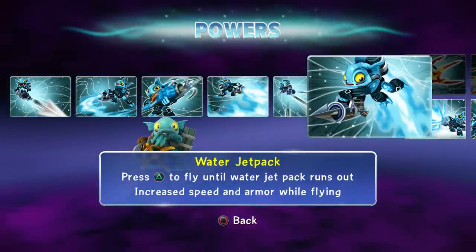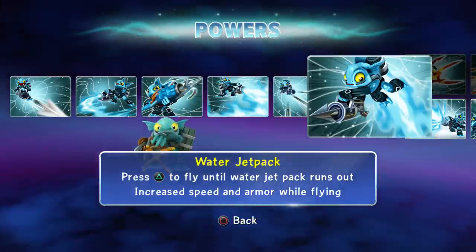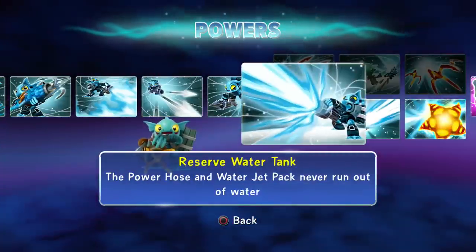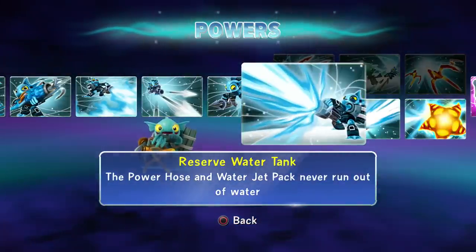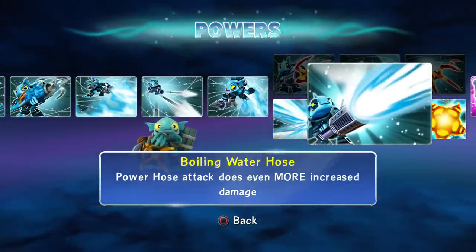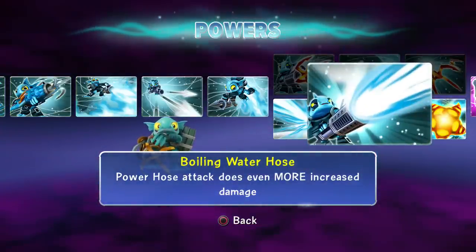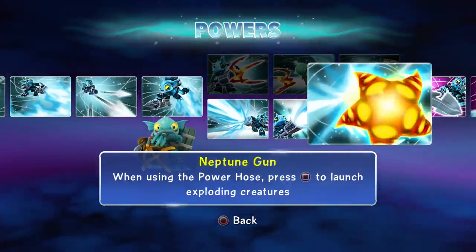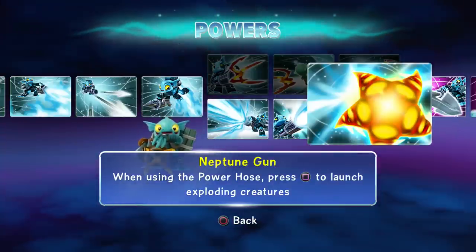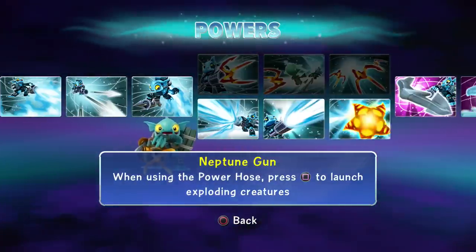It doesn't matter because you're unstoppable once you're on the jet pack - and when you choose the other path, the jet pack is unlimited. Reserve Water Tank means the Power Hose and Water Jet Pack never run out of water. Boiling Water Hose makes Power Hose attacks do even more increased damage. Then you have my favorite, the Neptune Gun: when using the Power Hose, press square to launch exploding creatures.